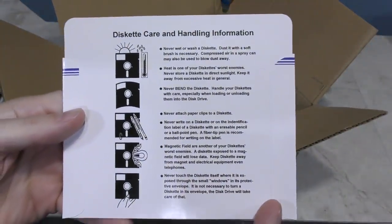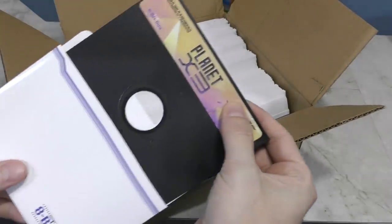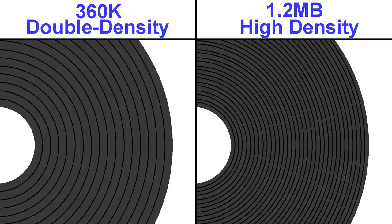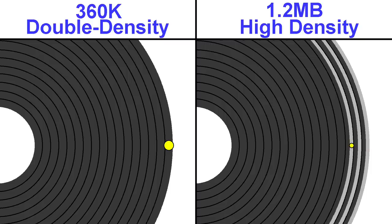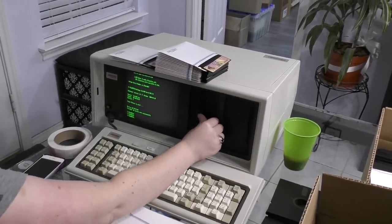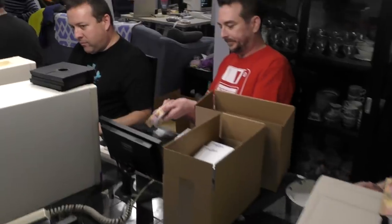Another problem with writing 360K disks is that you need a vintage computer with a 360K drive — you might think you could use a 1.2 megabyte drive, but you can't. The problem is the head is half the size because there are twice as many tracks on a 1.2 megabyte floppy. These drives have no problem reading a 360K disk, but writing them produces disks that often won't read in a 360K drive. So that meant having to use really old computers to make these. We also had a disk copy party where people brought over all kinds of machines and we spent the whole day making disks.